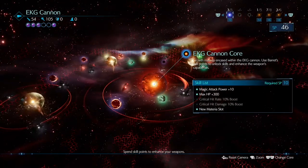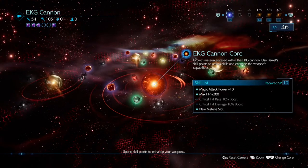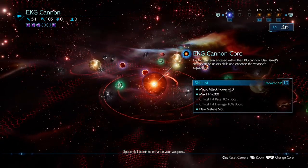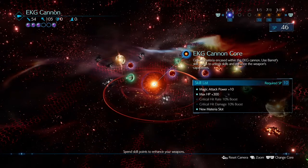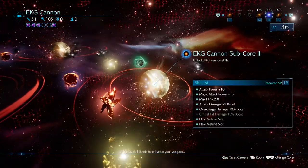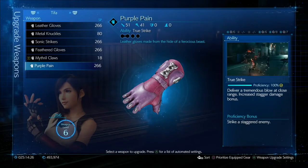For Barrett, we're using the EKG Cannon. I haven't gone with critical, by the way, because critical is inconsistent — it'll change the run quite a lot. Just bear that in mind: if you get a critical hit it may change things and you'll have to adapt. The normal core has attack power, HP plus, and a new material slot. Sub Core 1: only the new material slot. Sub Core 2: everything except critical hit damage. Sub Core 3: everything except critical hit reprieve and new material slot.